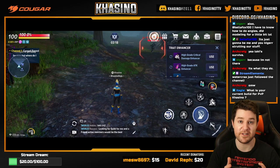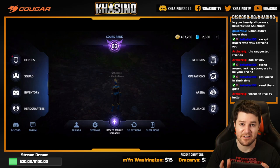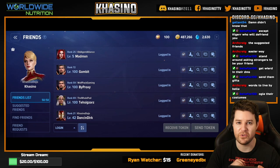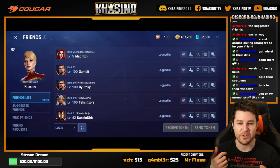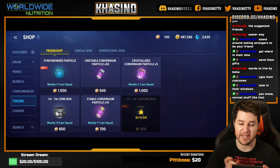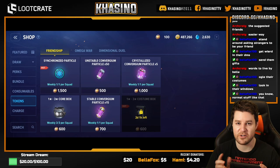Tip number eight: add 50 friends as soon as possible. You may not have 50 friends — that's fine, just add anyone you see. Go to Friends, check Suggested Friends, and fill up that list with anyone at the Omega Flight HQ. Every day you can send and receive friendship tokens, and you can spend that friendship currency in the store on gear, Convergium, cores, and synchronized particles — all from a single daily click. The quicker you amass this currency, the better. So go make some friends.